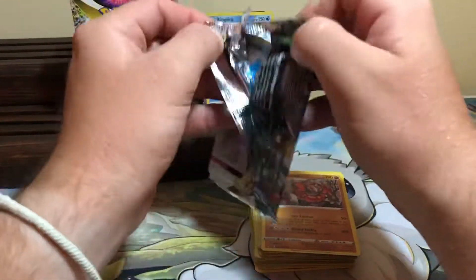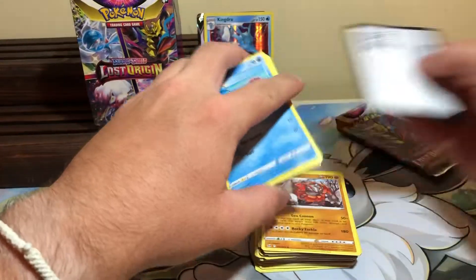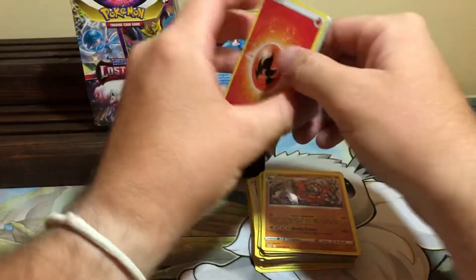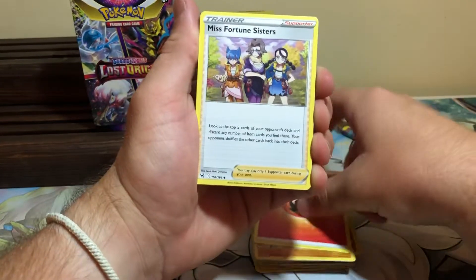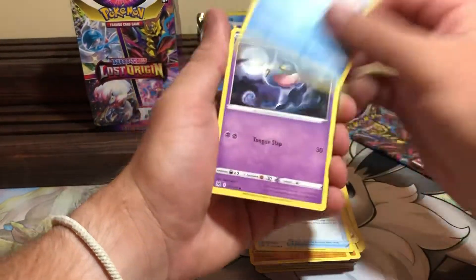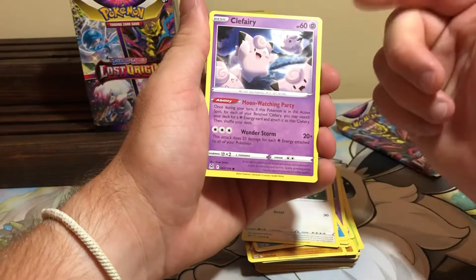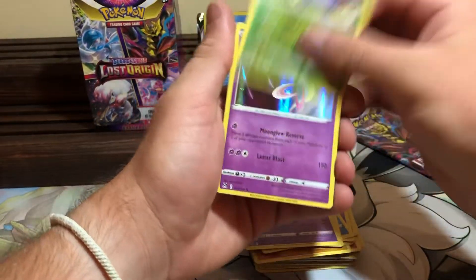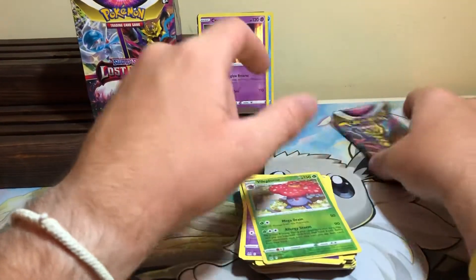Two packs left, we need two more hits. That one opened like butter. Shalos — love that card. Don't know what that is in the back, I almost saw it but stopped myself. Fire Energy, Miss Fortune Sisters, Medicham, another Arc Phone, Shalos, Shuppet, Horsea, Lickitung, Clefairy — Clefairy Hour just actually ended in Pokemon Go — Vileplume, Reverse Rare, and Cresselia Hollow. I'm getting pretty much everything I got in the booster box, minus all the cool stuff.